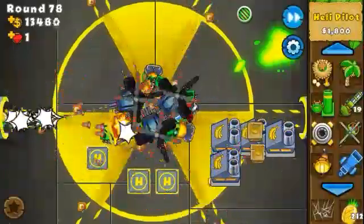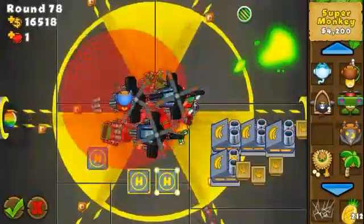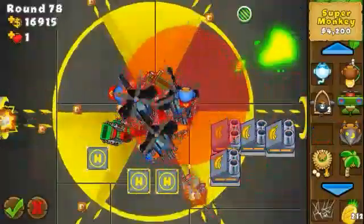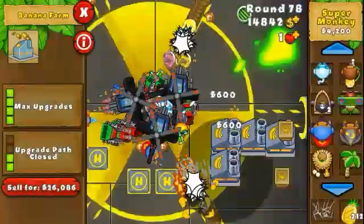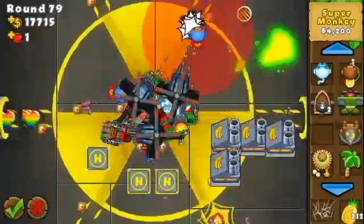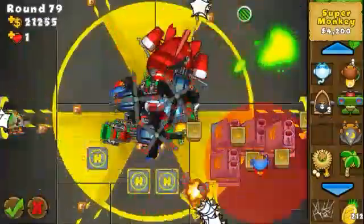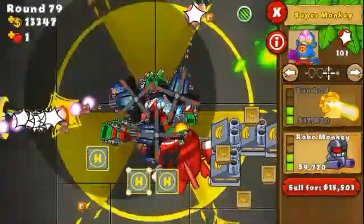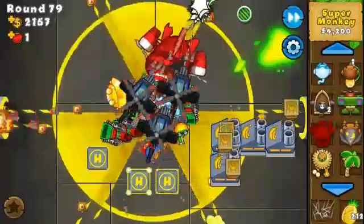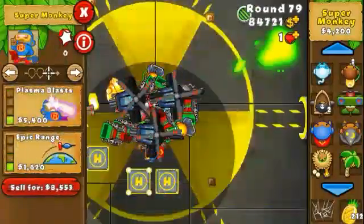Now it's the super monkeys' turn. I'm going to sell this engineer so the sentry guns stop spawning around. One super monkey here, one there, one here. Two of the ZOMGs come from one side and two from another, so this central spot is better for a sun god. Instead of two others I'll get plasma monkeys. I can probably sell some things and get upgrades with the cash from selling farms.